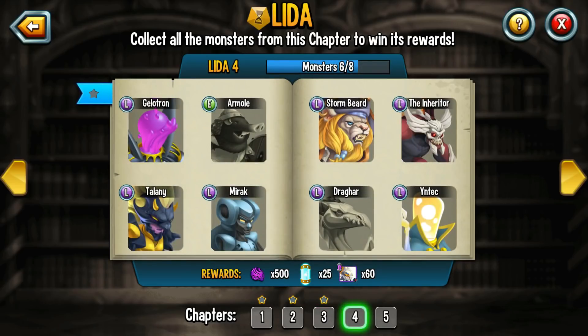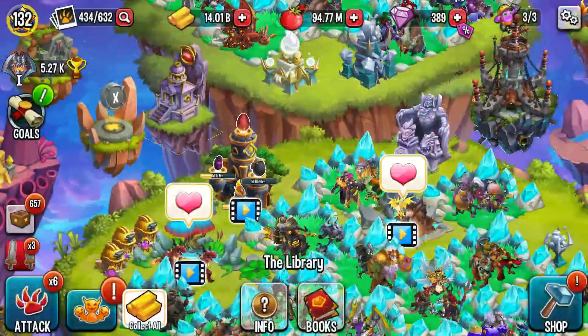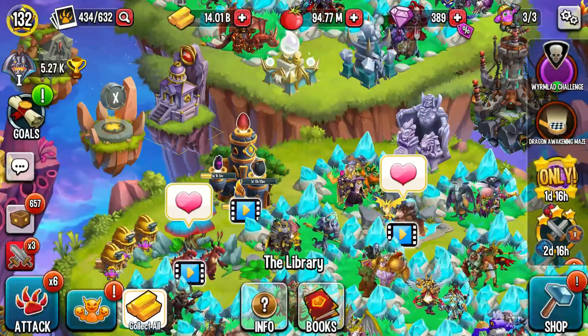I'm working on the epic right now. After Wormlad is done, I'm going to put Dragar in. Down at the bottom you can see there are 60 cells of Wormlad. So when I get those, I'll throw in some light cells — I believe I have 159 now. So I will definitely be able to rank him up.